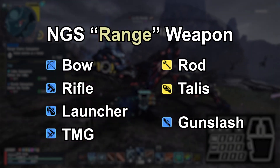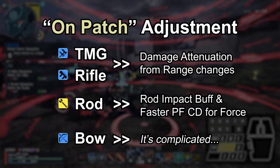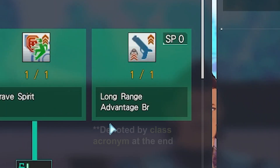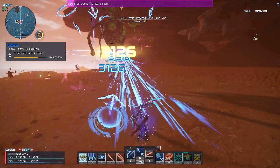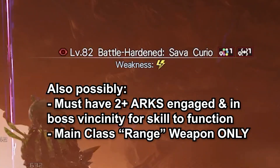According to the recent announcement, Sega has decided to give a selection of ranged weapons in NGS some noticeable additions. Each receives its adjustment to better enhance the gameplay, alongside a new skill called Long Range Advantage — LRA for short — which boosts the damage dealt with PA or techniques against bosses while you are not being targeted by them, alongside somewhat strict conditions.